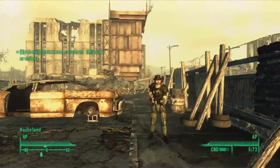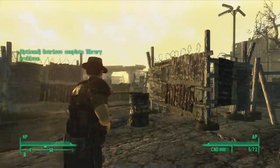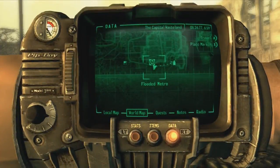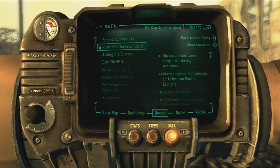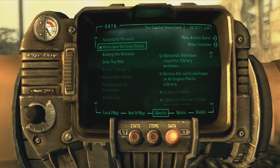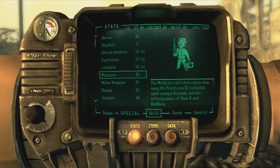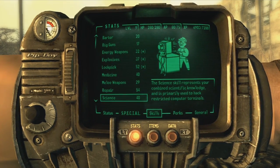Hello once again everybody and welcome back to the exciting world of Fallout 3. My name is Josh Jepson. On the last episode we were making our way to the Arlington Library to continue the Wasteland Survival Guide quest. The optional objective is to retrieve the complete library archives, which means I'm gonna have to dig into a computer. I don't know if my science is going to be high enough for that, although it's one of the earlier quests in the game so maybe they won't expect my science to be up all that much.